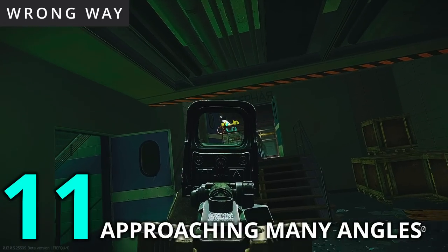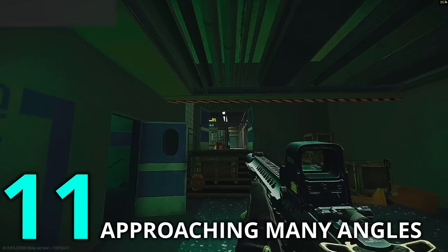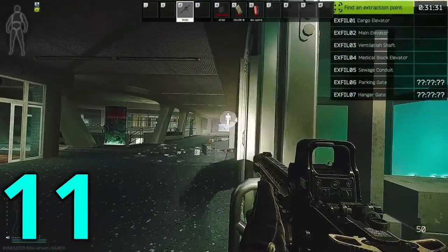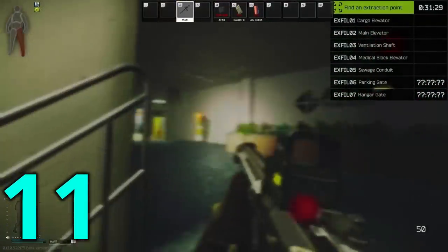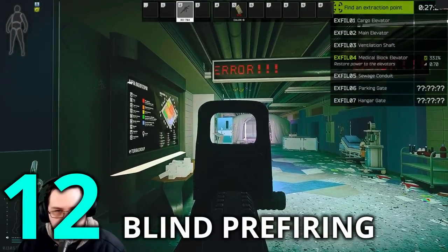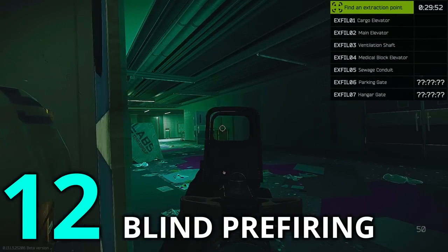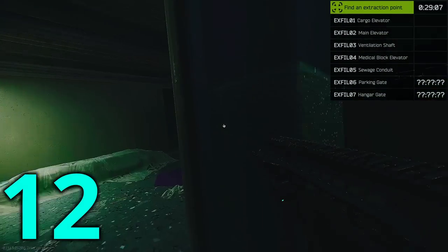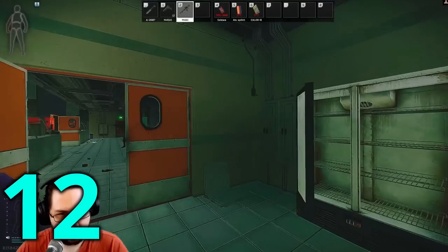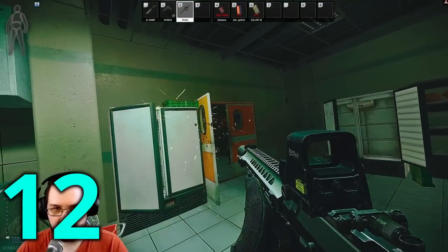When I'm forced to approach two angles at the same time and I can't employ the slicing the pie concept, I like to flick between them as it makes it easier to flick to the player if they appear where I'm not currently aiming, like so. I like to pre-fire some angles if it is difficult to visually clear them — for example, the outer black door, the stair doors at green level, and green door. But this can cost a lot of ammo, especially if you're doing it every raid, and it could let other players in a raid know where you are.